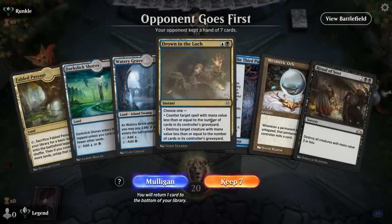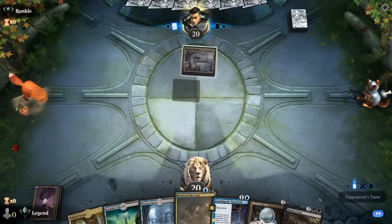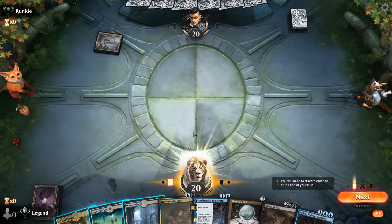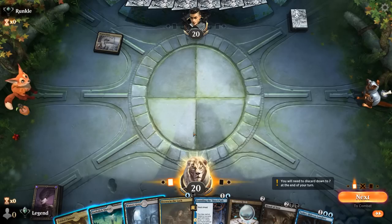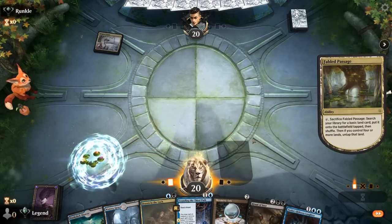Okay, we're on the draw. Our hand seems keepable — a good mix of mill effects and interaction. I could fetch on turn 1, or keep Fabled Passage in case we find a Crab. It's a close call, but I think I'll fetch since we might want to curve 2-drop into 3-drop.